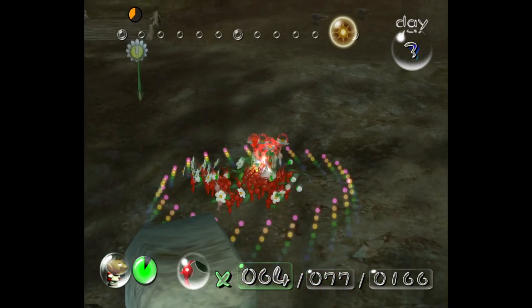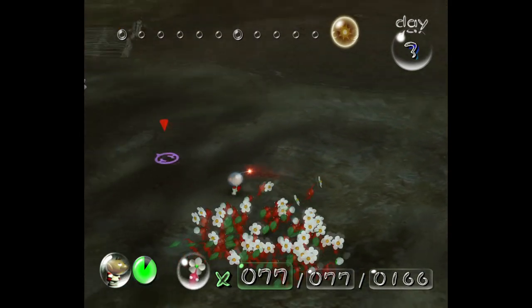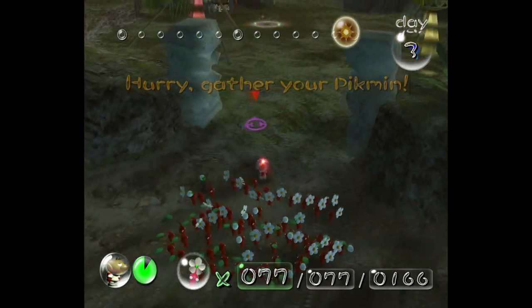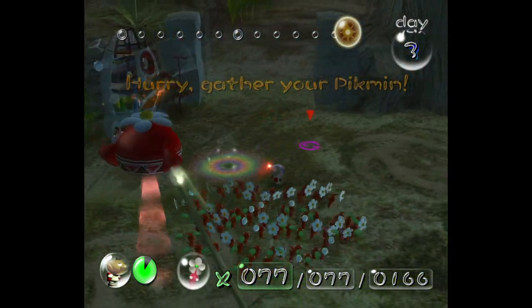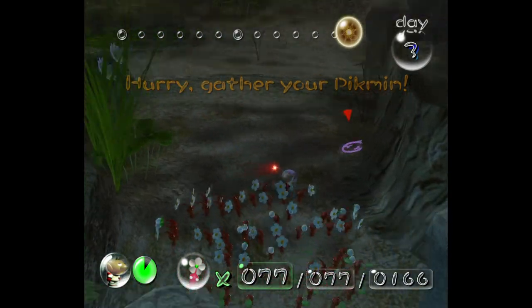Yes, the game does remember that flowered Pikmin are flowered. If you go to pull Pikmin out of an onion, the flowers will come first. I'm glad I still have so much to explain about Pikmin in general. Because once we get to the part of the game where I stop explaining things, we're going to have to rely on such commentary as 'I think Pikmin smell like fruits' to carry us. And those are going to be some dark days.